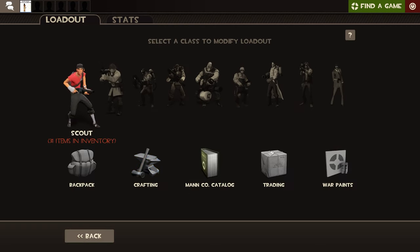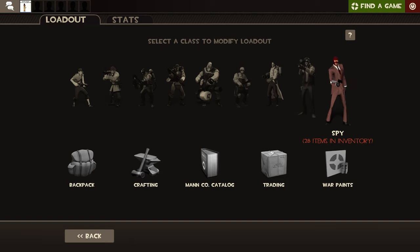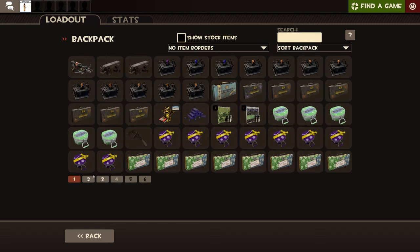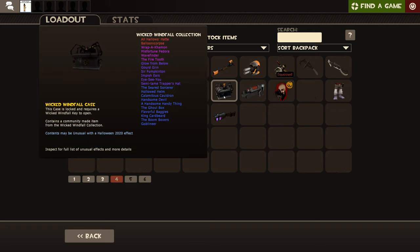Now let's do backpack. If you click backpack, it will show up all your weapons, cosmetics, cases, and all those items.